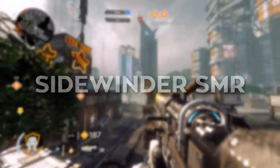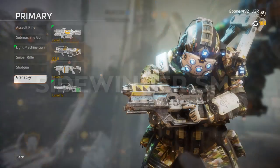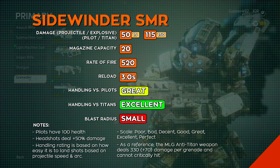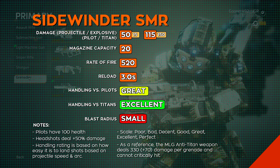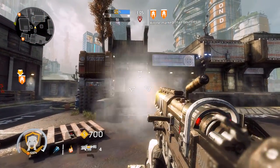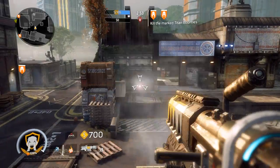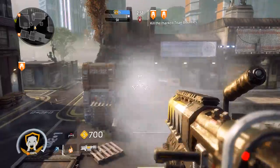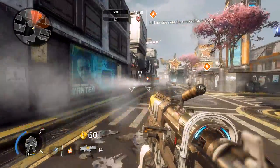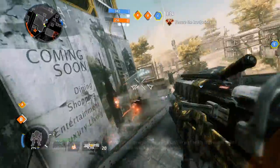The Sidewinder SMR is cross-pollination at work. This weapon is the careful blending of an assault rifle and a rocket launcher — a strange fusion that works surprisingly well. With a respectable fire rate of 520 RPM, a comfortable damage profile, and fast-moving projectiles, this weapon will feel the most like the primary weapons and anti-Titan weapons you're used to handling. In a match of pilot versus pilot, you won't have a hard time blasting fools in the chest with your mini missiles.